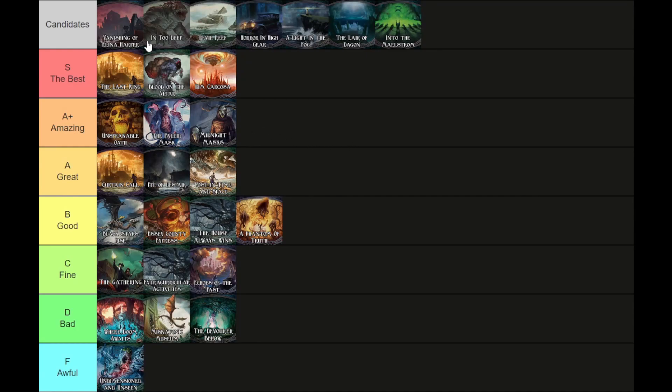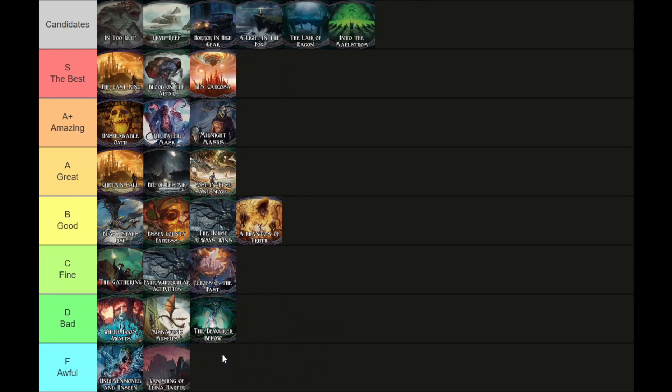Coming over to the tier list for Vanishing of Elina Harper — the way I feel in my gut — straight bottom tier immediately. What the hell are they doing with the act deck in this scenario? But in reality, I'd rather play it than Echoes of the Past. It's pretty close, but it's definitely a C tier scenario, because the moment-to-moment gameplay is fine. Playing Where Doom Awaits or Miskatonic Museum or Devour Below is actually unfun — you're having a bad time. That's not true in Vanishing. You just turn off your brain, stop stressing about the act deck being garbage, and you're going to be fine. The gameplay is low-end good; it's just that the act deck is so bad it makes you not want to play this scenario.